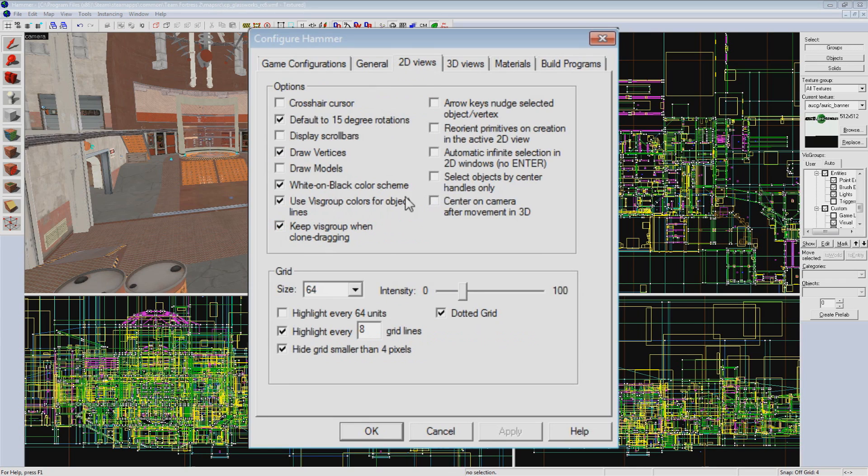In 2D Views, I check default to 15 degree rotations, so everything I rotate snaps in increments, making quick 90 degree or 180 degree turns really easy. If I want to break out of this while I rotate, I just hold down Shift. I also turn off Display Scroll Bars — if I want to move in the 2D Views, I can use the arrow keys or zoom out and back in with the scroll wheel. This gives a little more space in your 2D Viewports. I also prefer to check Dotted Grid, which makes the 2D Views look a bit less messy, though this one is personal preference.